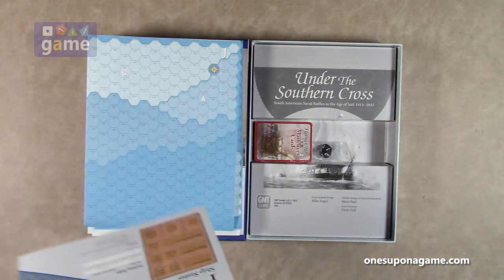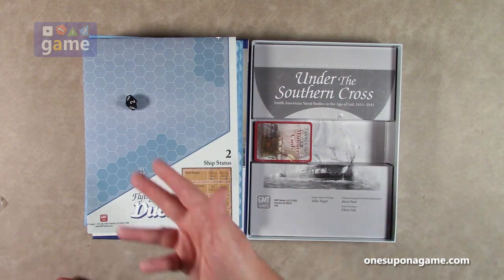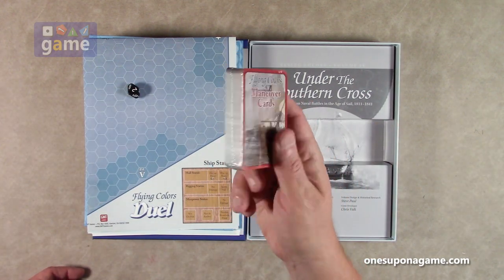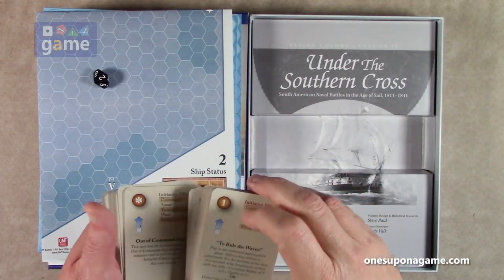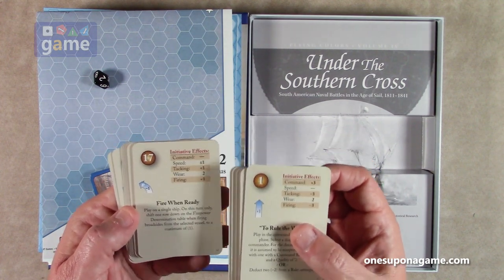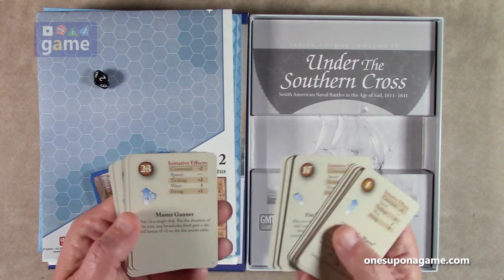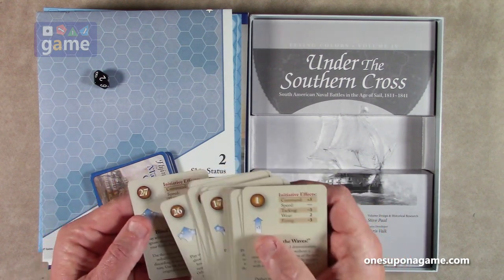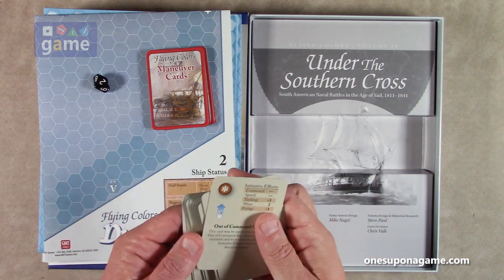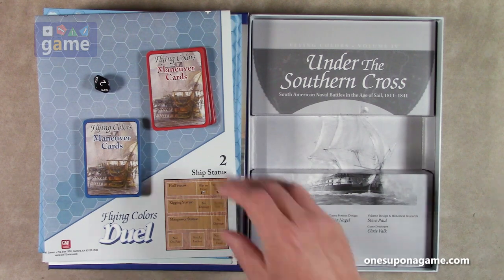Then we have a single die, which we'll roll to verify it works — black, one two to nothing. Then we've got a deck of maneuver cards. You can see there's a blue side and a red side — so red cards and blue cards, one for each side. These are maneuver cards giving directions and initiative effects. For example, 'Fire When Ready' plays on a single ship — on this turn only, shift one row down on the firepower determination table when firing broadsides from the selected vessel, to a maximum of one. They're numbered one through 27, with a star card as an extra.